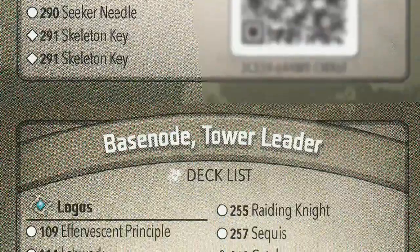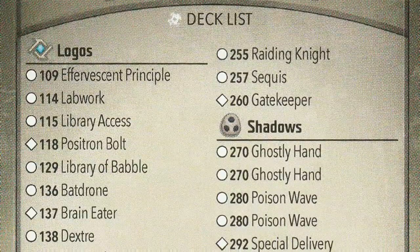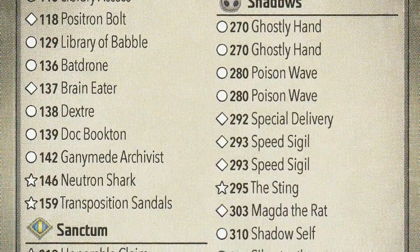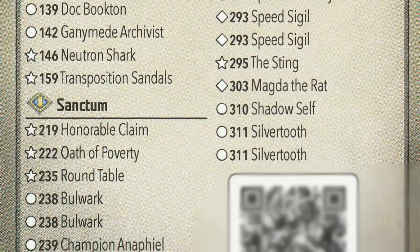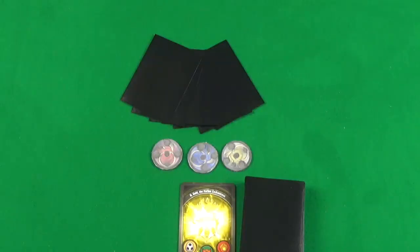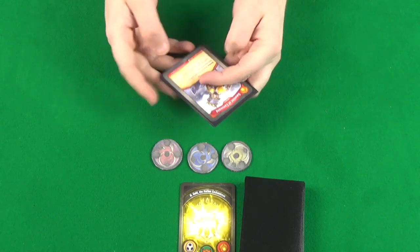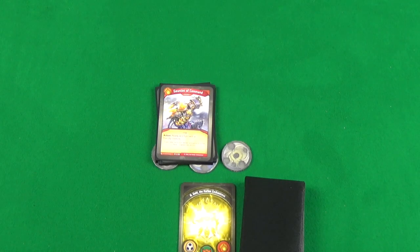Bazenold is a Logos Sanctum Shadows deck, and this is very much focused on the Sanctum side of things. There's a lot of powerhouse knights standing their ground, controlling the board in this deck. I flipped a coin, and Engold is going to be going first, so you're going to get to watch Engold's hand and play along — her, him — I have no idea.